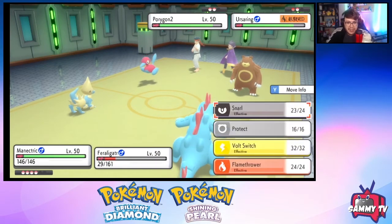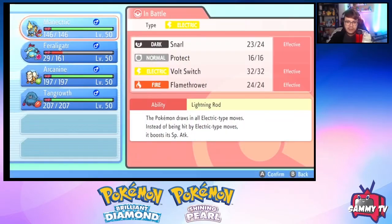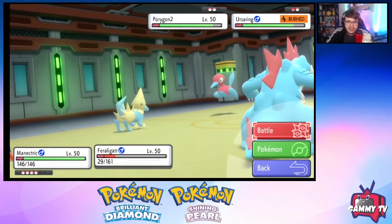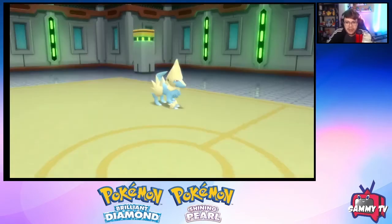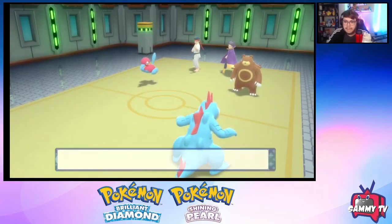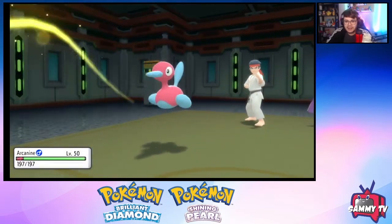Okay, there's the Flame Orb on Ursaring — kind of scary. I think we can Volt Switch here and Protect with Feraligatr, then Volt Switch back out into Arcanine. That's really good into the Ursaring with Intimidate drop. We protect with Feraligatr, get good damage — that's definitely in KO range next turn because of the burn damage Ursaring will take. Drop the Intimidate. There's Facade into Feraligatr — perfect. Tri Attack into Arcanine, and now we can Snarl again.